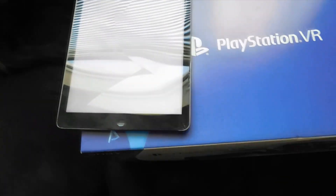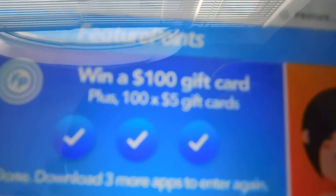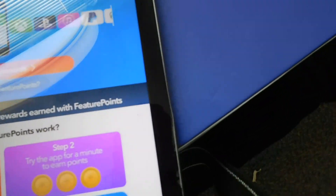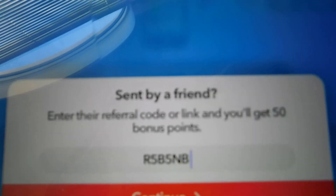This app — you download every single app with it. I currently have 315, and that's equivalent to another $500. Basically I download every single app, and everybody can do this — win a $100 gift card plus a $105 gift card, so that's $500. But before you start, head over to the link in the description below and look up Feature Points. You'll come to a part where you put in a code to get extra points — it's R5B5MB. You're gonna get an extra 50 points to get you started with this wonderful app. That's how I got the free PlayStation VR.